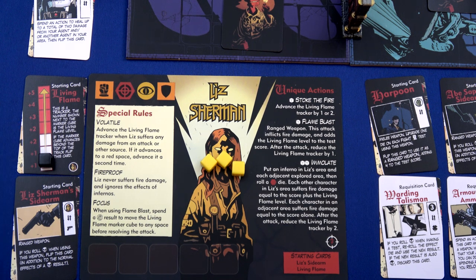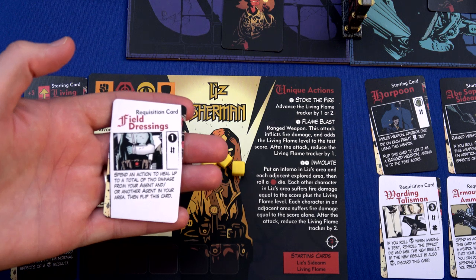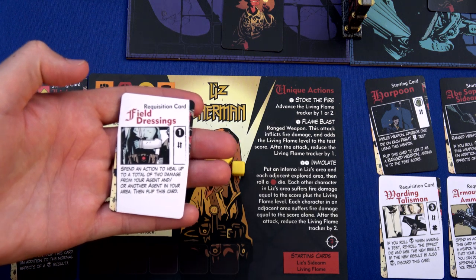When you do fire damage, you have to place an Inferno in that location, so she's going to be dropping Infernos everywhere. They can be a little annoying, but sometimes super helpful because they can burn frog swarms. She also has the Immolate action: put an Inferno in Liz's area and each adjacent explored area, then roll a red die. Each other character in Liz's area suffers fire damage equal to the score plus the living flame level. Each character in an adjacent area suffers fire damage equal to the score alone, then reduce the living flame tracker by two. Because she's likely to hurt herself, I do have her holding on to the field dressings.